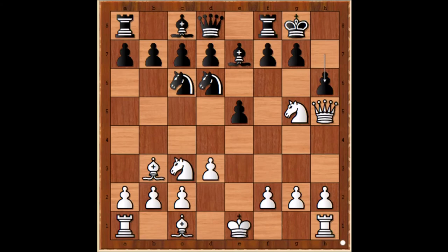Knight to c6, and now comes knight to g5, threatening checkmate on h7. Black played h6.